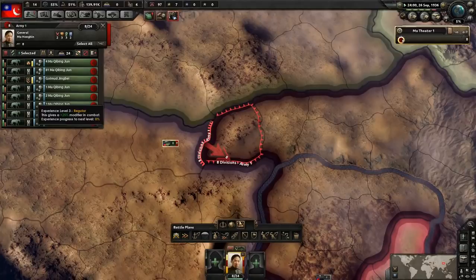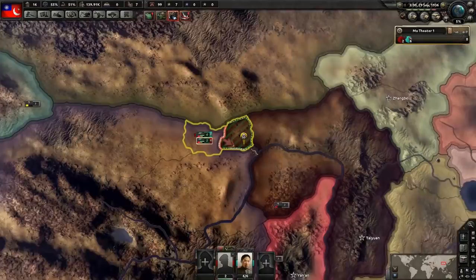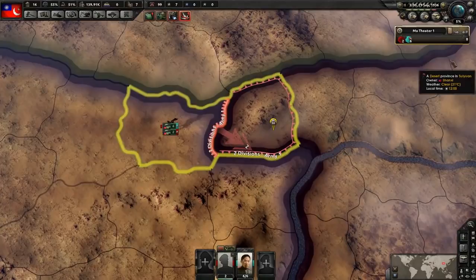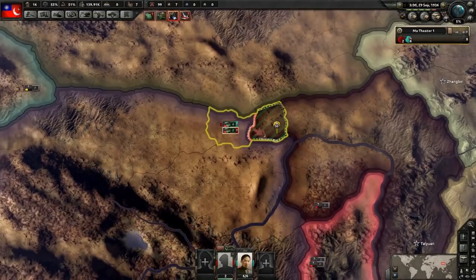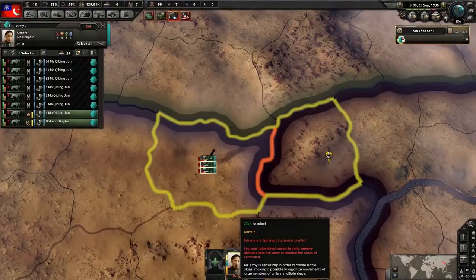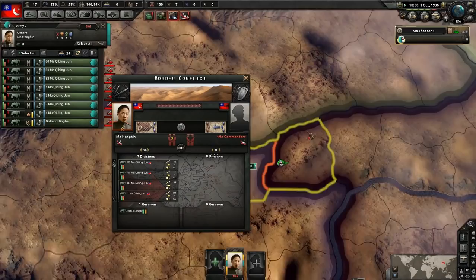Here's the exploit: border conflicts can only have a maximum of six divisions, but there are exceptions — if you escalate the border conflict, you can expand the combat width, squeezing in more divisions. To get an unlimited amount of divisions into a border conflict, you select the divisions in a separate army, then right-click on the actual border conflict. It will ask you to merge — click on the border conflict, wait a day, and now every single division is potentially in this border conflict. That's the exploit — you can assign as many divisions as you'd like.